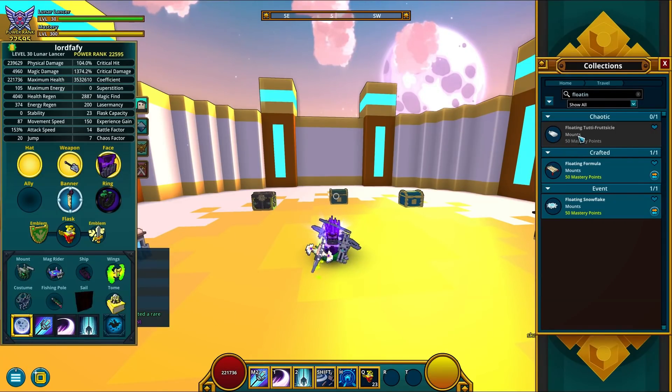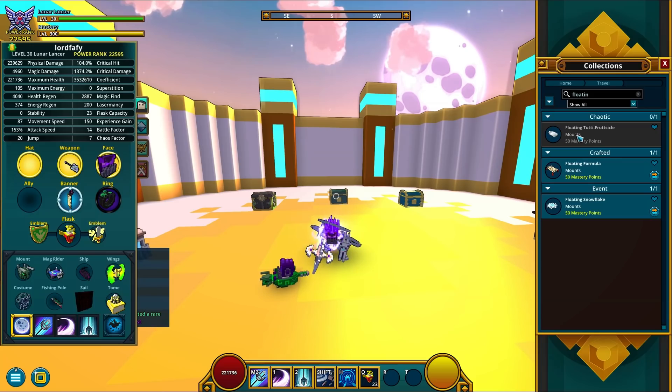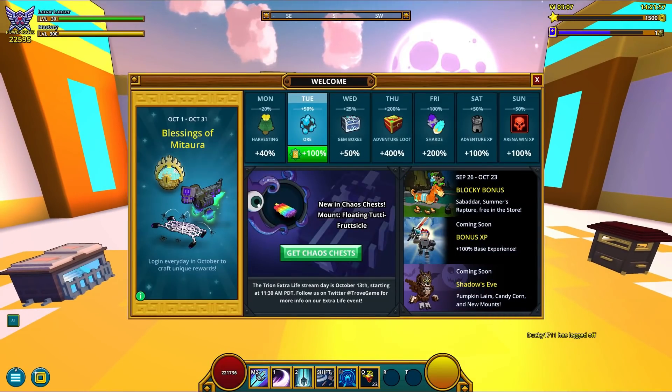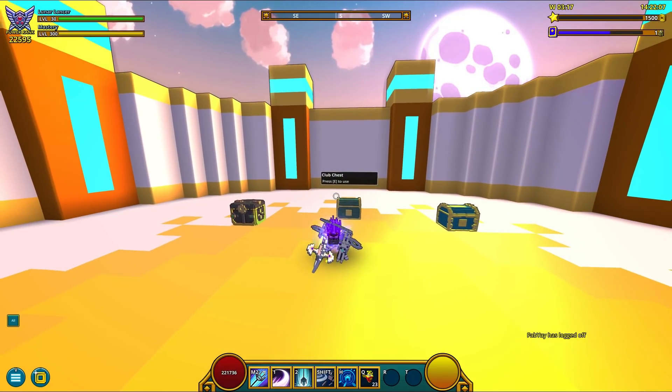Yes it does — I just checked. And I'm wondering if it floats, cause it says floating. Wondering if this guy flies — probably not. So it says floating, why should it fly? Maybe it floats like a boat. But yeah, let's find out — let's grab 70 Chaos Chests and open them.